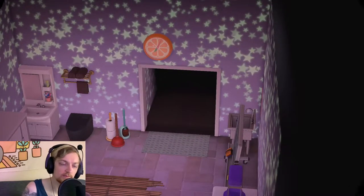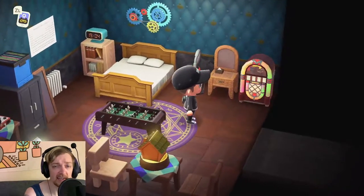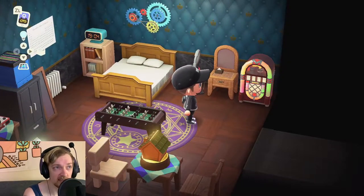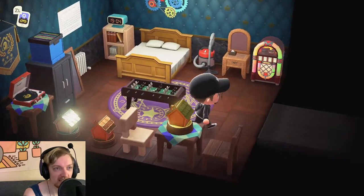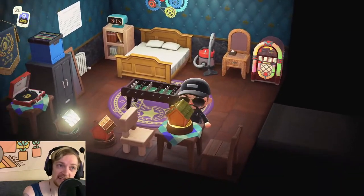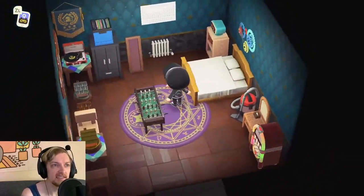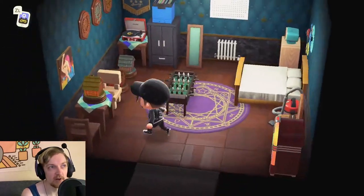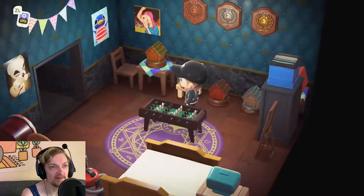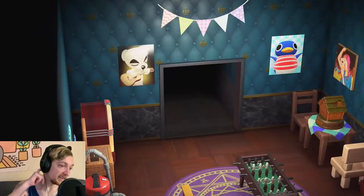The next room — room number three — my bedroom. A lot of this stuff in here was early item stuff, and I still really want to replace things. I don't like any of the block furniture. I think the kid stuff is annoying. I want bigger tables — I don't like having single-sized tables. I don't really come in here very often unless I'm trying to change my look. I figured I'd put all my HHA awards in here.